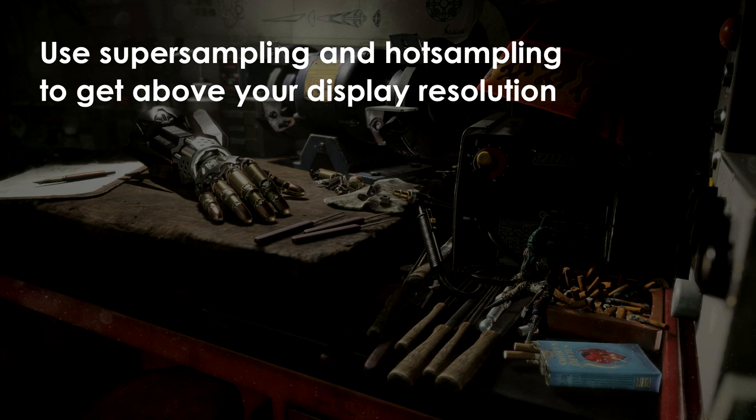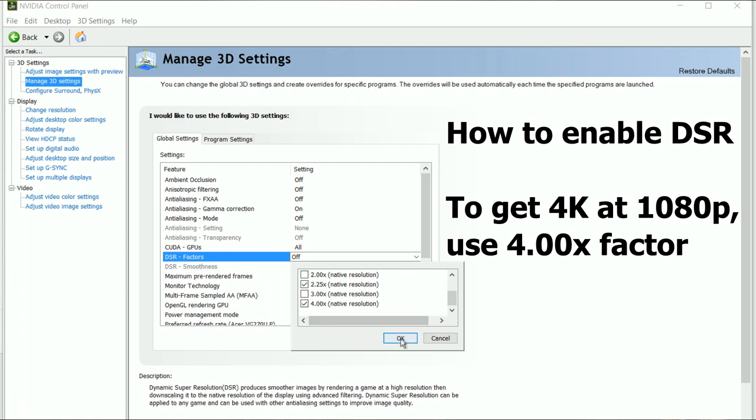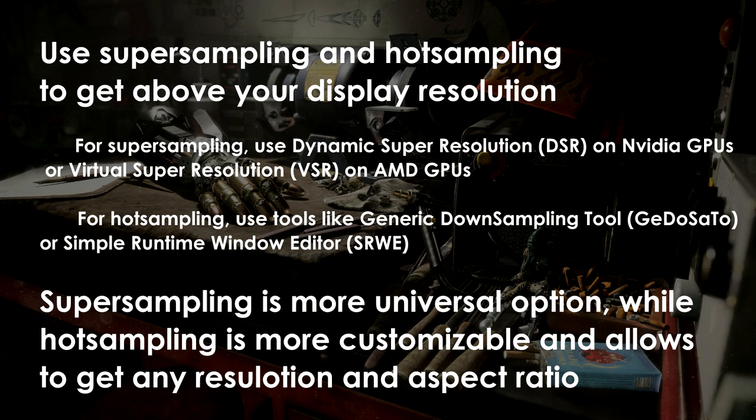First of all, you don't need a 4K display in order to capture a 4K screenshot — you can get it even on a 1080p display. There are two ways to do this: supersampling and hotsampling. Supersampling allows you to render games at resolutions higher than your native resolution, and you can enable it via Dynamic Super Resolution if you have an Nvidia GPU, or Virtual Super Resolution if you prefer AMD. Once you enable those settings through your graphics card's control panel, you can enable supersampling resolution in game settings, but in most cases it works only in exclusive fullscreen. Hotsampling is not tied to hardware and works in windowed mode, but it requires third-party tools like Simple Runtime Window Editor, and they might not work with every game.